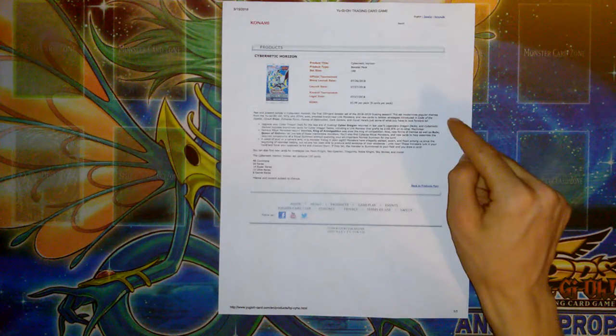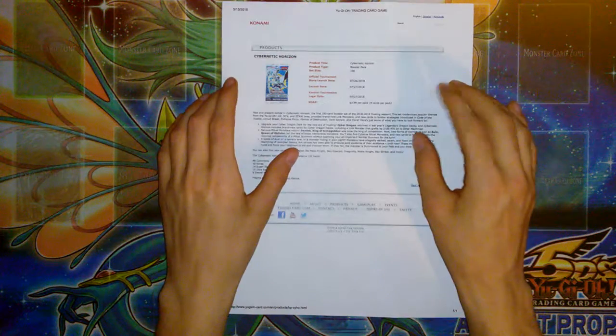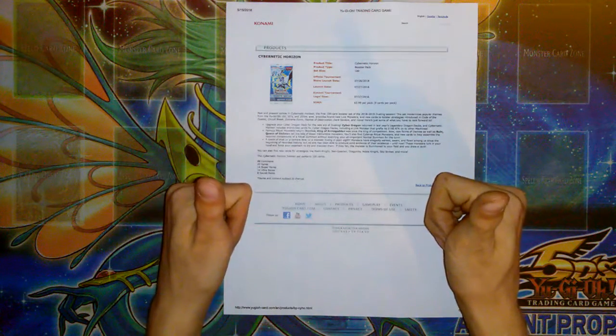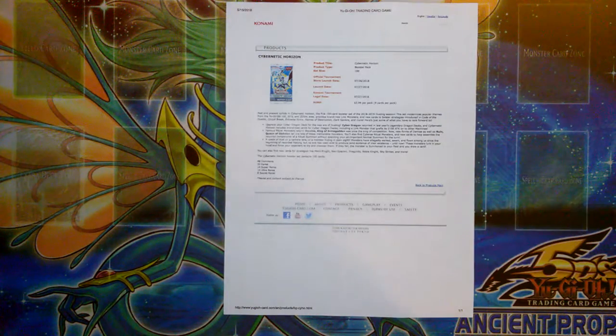Huge announcement with this — they're going to definitely protect these sets, which means we may get extra print runs of them. I'd love to get extra print runs. Stuff becomes so expensive. I can't even find a box of Code of the Dualist anymore without searching on eBay. My OTS store's suppliers are sold out, and he buys direct from Konami. I can't buy Circuit Break anymore either.